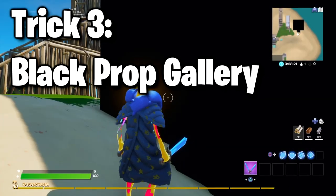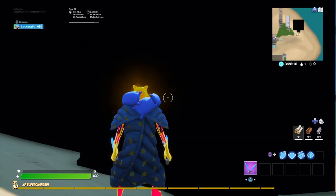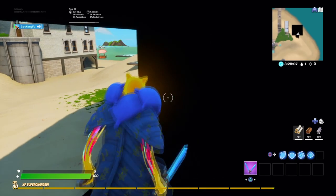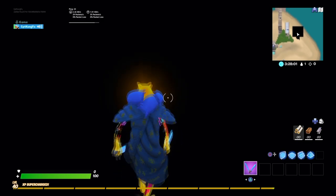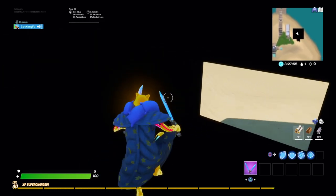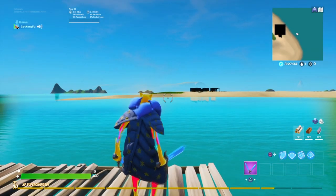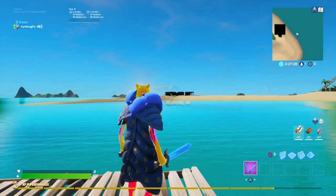For the third trick, it uses these black walls. These walls are awesome because right now this just looks like a black box, but I've actually just walked through it because everything is the same color and it's so dark you can't even see where you're going. This makes it ideal to troll your friends, because they have no idea where they're going.